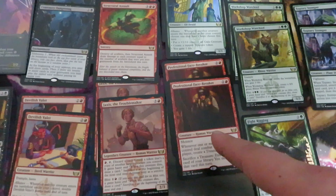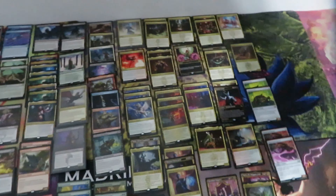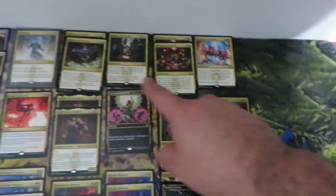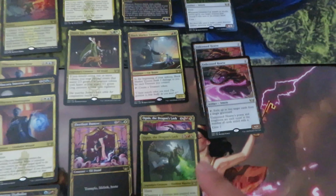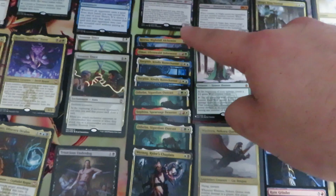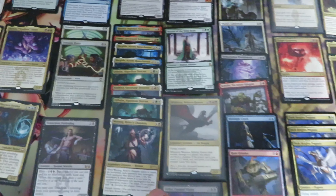Red cards — the most expensive: Professional Face-Breaker — only two, two Jaxis, two Valet, two Obliterating Bolt. Green cards: Gala Greeters — two, four Workshop Warchiefs as you can see, one Fightrigging, and two Stompers. The multicolor: one Voidwing, the Ascendancies — two and one, one missing Ziatora's. Then the rest you have two or three of each. Very nice — this is the gilded foil Ziatora's Envoy — a very nice card. Also the rare cards from the Secret Lair Stranger Things: eight rare cards plus one mythic — so nine cards pulled from three set booster boxes, that's three per box.